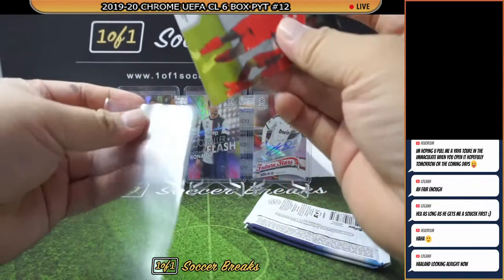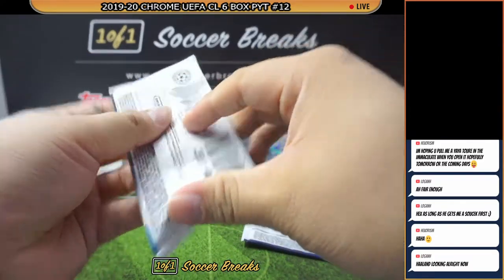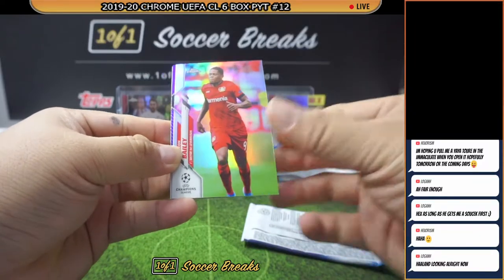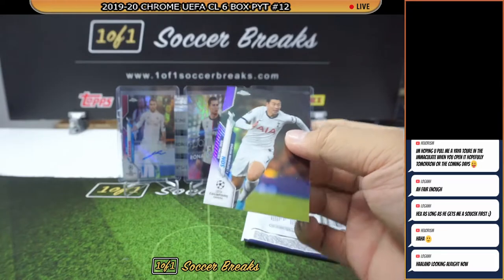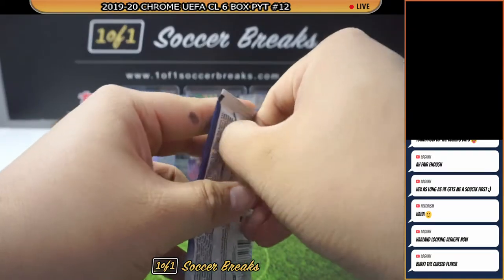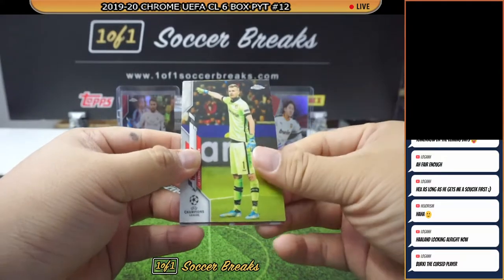Purple Carbon — and it's Burki. Wrong player of them all, the worst one. Even Royce or Sancho would be fine, but a Burki. Hwang Hee-chan, Leon Bailey, Son Heung-min Purple — not bad for Tottenham Hotspur, numbered to 250. This guy is on fire this season — probably the best player in Spurs right now.